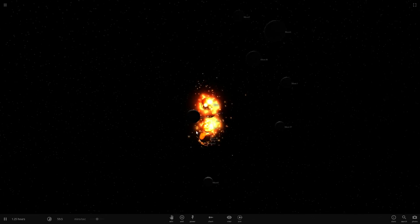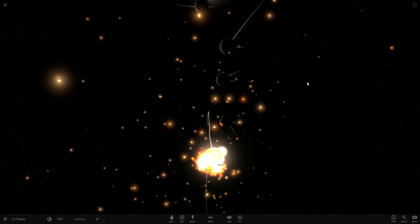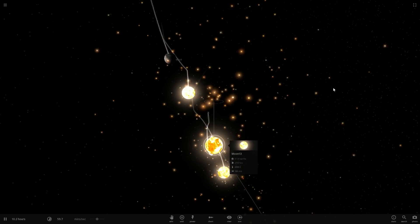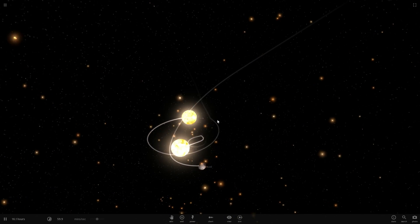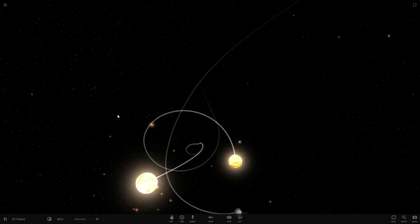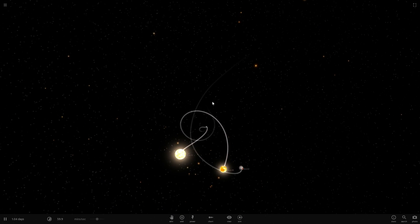Collapsing moons — all collapsing together to create one larger, very heavy object. Universe Sandbox 2, you can get it from their website — I'll put the link in the description. I'm Scott Manley. Fly safe!